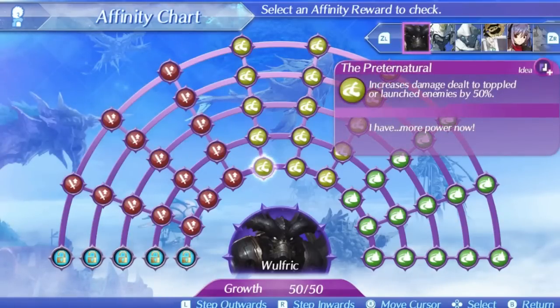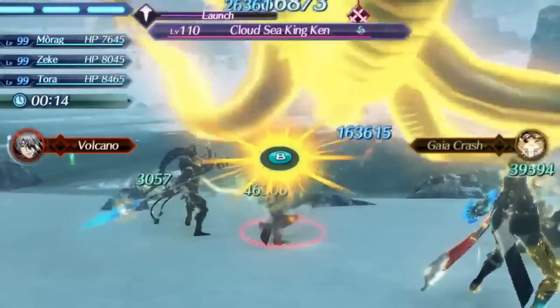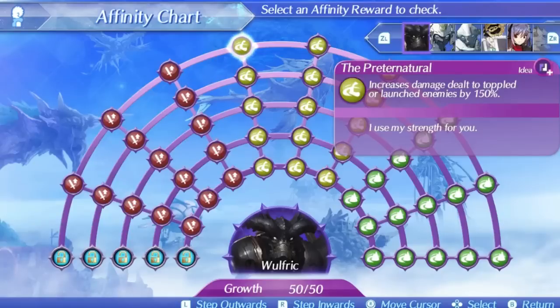Wolfric's second skill is Predator Natural. At level 1 it increases damage to toppled or launched enemies by 50%, increasing to 150% at level 5. Increased damage to launched enemies isn't always the greatest since launch is animation based as an effect, but the increased damage to toppled enemies can be situationally useful. On Morag in particular who can smash with Wolfric, the launch damage increase can be very powerful, but the increase to topple enemies is going to be more useful most of the time given chain attacks done on topple fusions or just using Wolfric's level 4 on them. This is a nice damage increase that helps increase Wolfric's power.